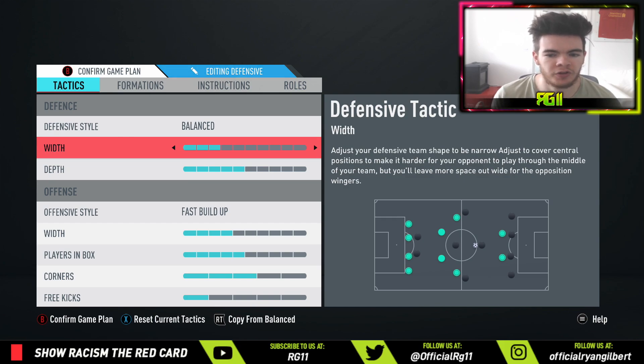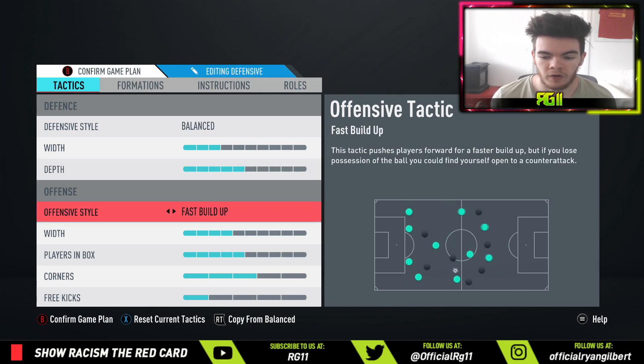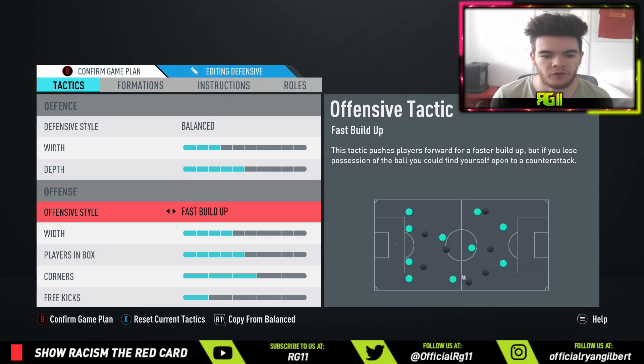Going narrow will leave a bit more space out wide, but that was never a massive issue in this formation. Depth-wise, kept it on around five — standard as always. Fast build-up works really well for this formation, especially that attacking trio. The two CDMs link up quite nicely to the CAMs, and the CAMs then link up really nicely to the strikers, so fast build-up works very well here.